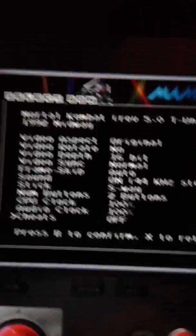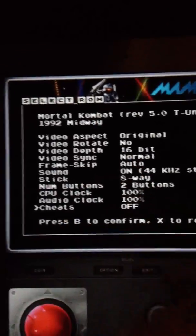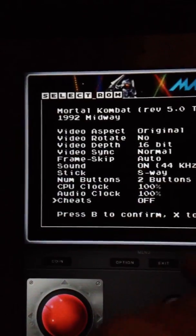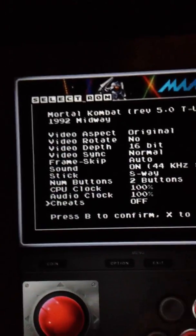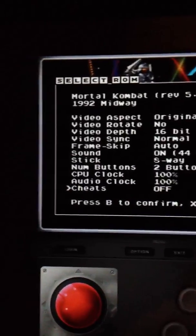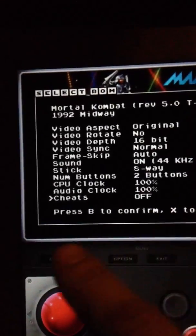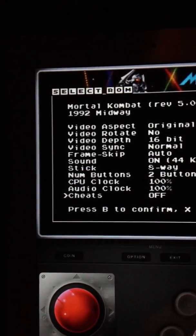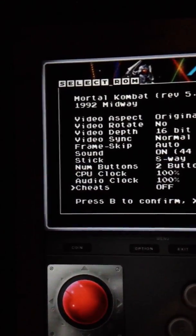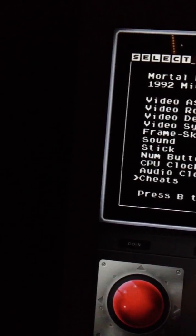When you start up a game you get more options specifically for that game — like is it an eight-way or four-way joystick, how many buttons. The number of buttons — I'm not exactly sure what that means because even though it says two buttons I still get six buttons on screen. Then you've got aspect ratio, sync frame rate, audio clock, CPU clock. Let's go ahead and start it.